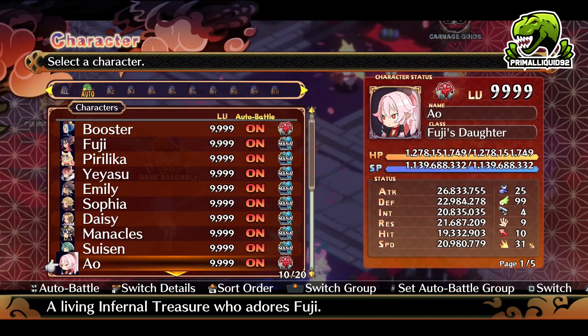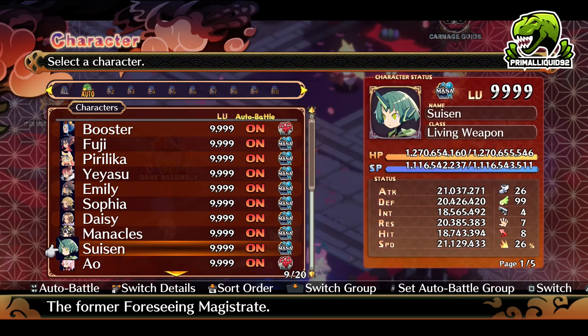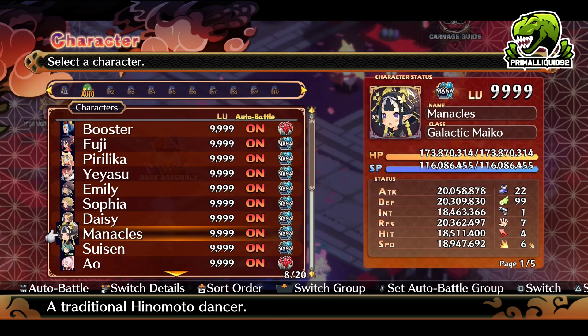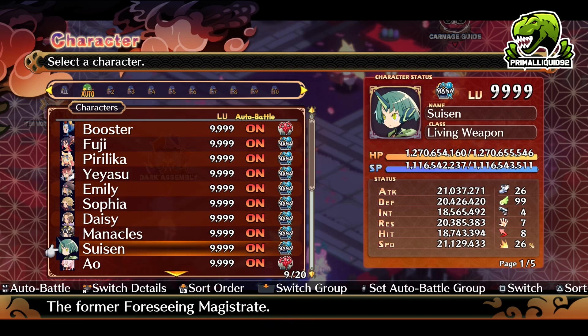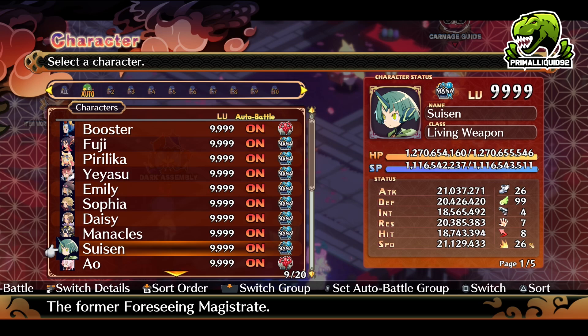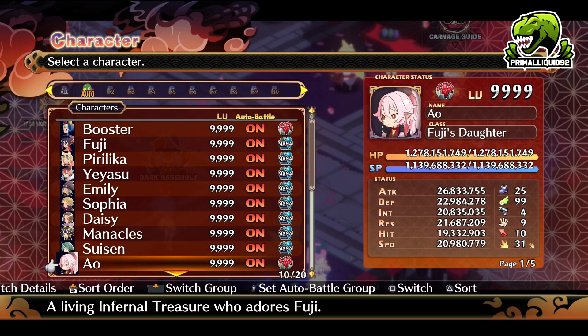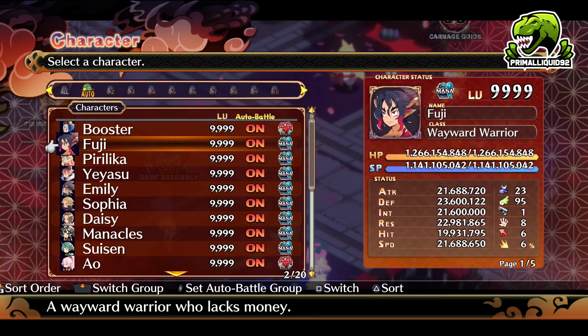Now let's talk about evilties. We are going to use 2 killers and 8 buffers in this strategy. Now, if you have a property on your weapon called Swing About, then this will be infinitely easier. If not, don't worry about it — it will still be possible. It just means you will have to use Ao as one of your killers for the extra damage. Now let's go over the evilties of our support units first.